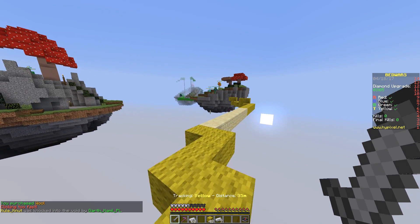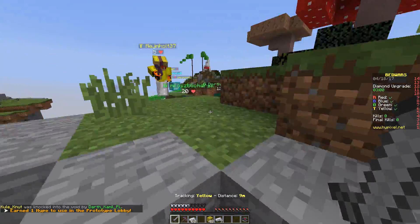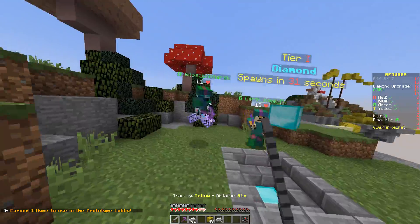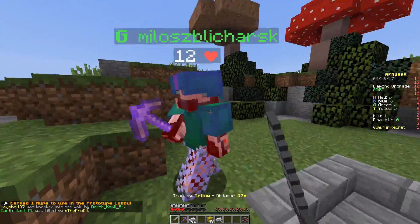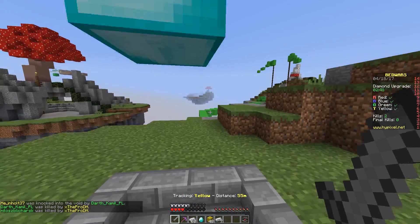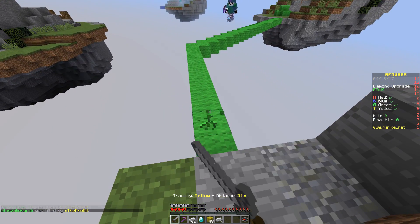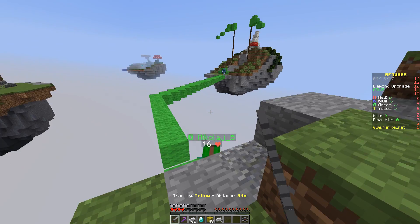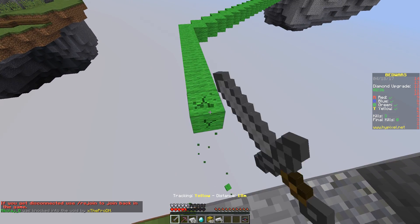Looks like my teammate over there is fighting, so I'm going to go and help them out. Okay, that's one kill. This guy seems to be lagging or something. And two kills. Let's get a few diamonds. I'm going to break the wool. Come on, knock him off. Yes! Alright, we're doing really good — 3 kills in.